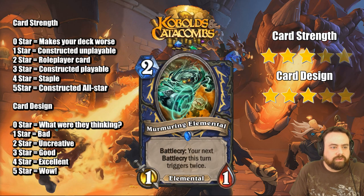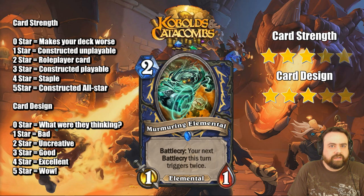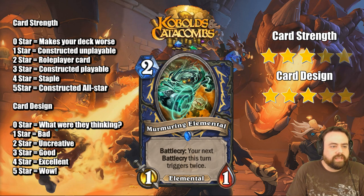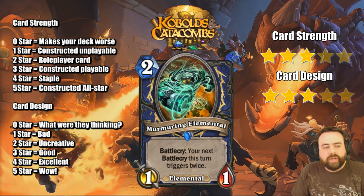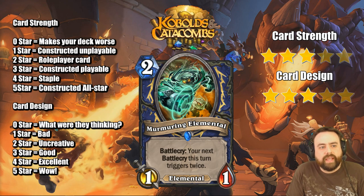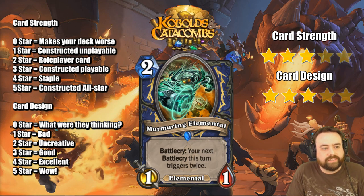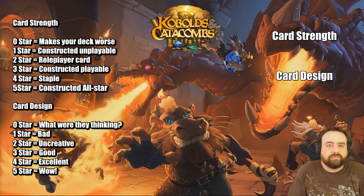Murmuring Elemental here, a Battlecry doubler. The last time we saw a Battlecry doubler was Brann Bronzebeard. This card is a little bit different — it won't work the same way, it's going to be used as more of a combo card in Shaman, comboing with Thrall, with Doppelgangster, with stuff like Blazecaller. A lot of the elemental cards have Battlecries, and of course at 10 mana you can get double the Kalimos effect. Specifically with Thrall and Doppelgangster — you play this before Doppelgangster, evolve it, and you get an even crazier Doppelgangster evolve turn. Very much a playable card.